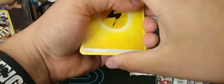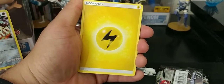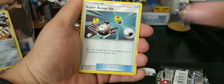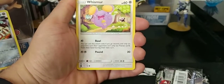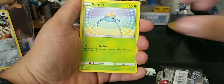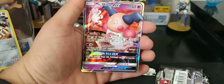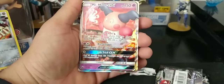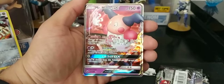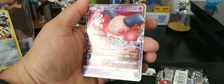Hopefully I have last pack magic. Let's see what happens — Whismur, Voltorb, Slugma, Surskit. Last pack magic! I really like this one. This salty runback, I feel good about this, I really do.